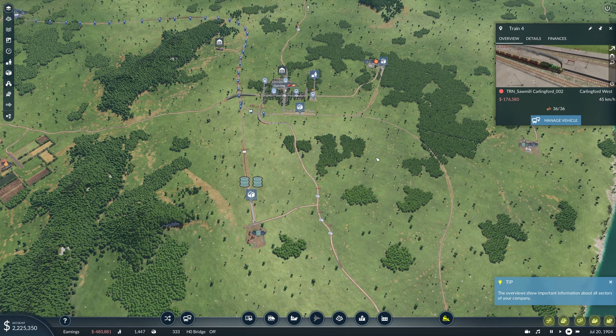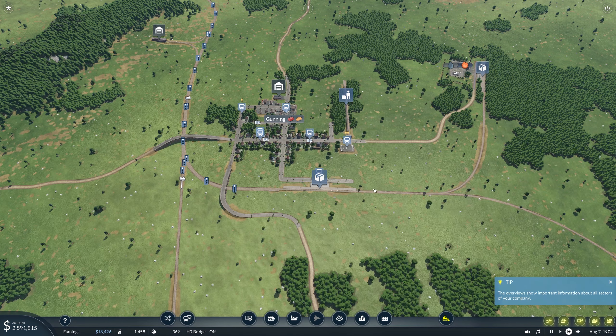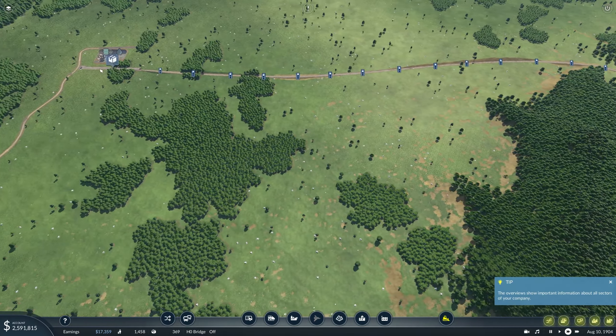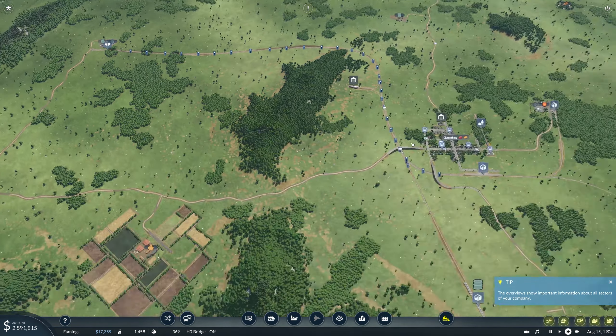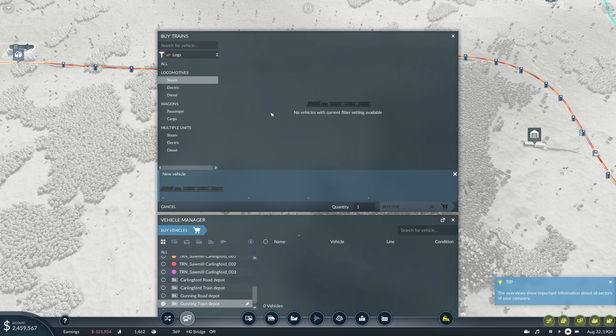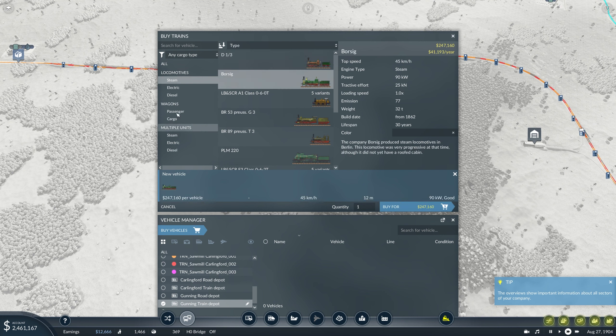How are things going now? Carlingford up there — a bit of demand, a few people up and around through there. Getting passenger lines will be the next part as well. We will start on those. A bit of demand in here — let's look at pedestrian public transport.